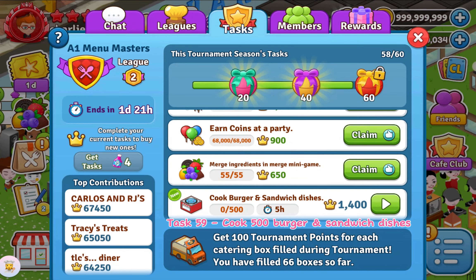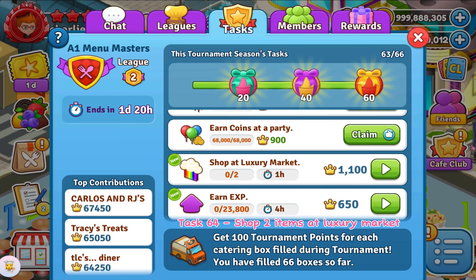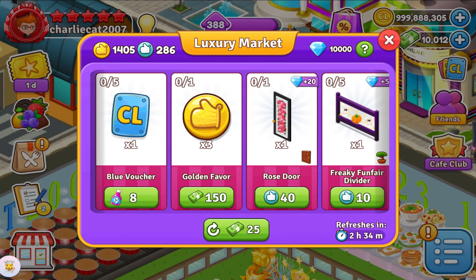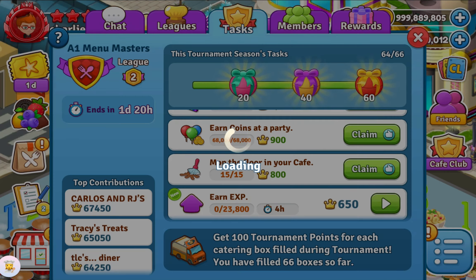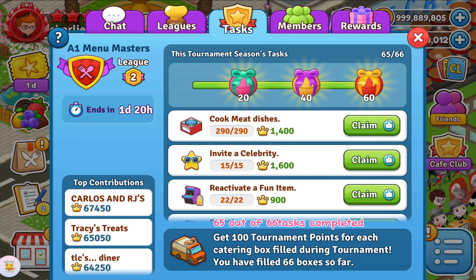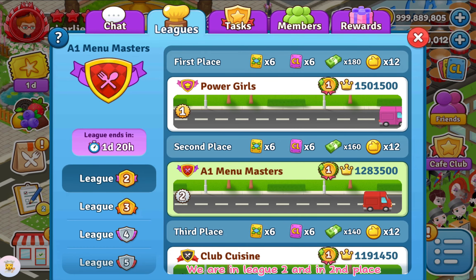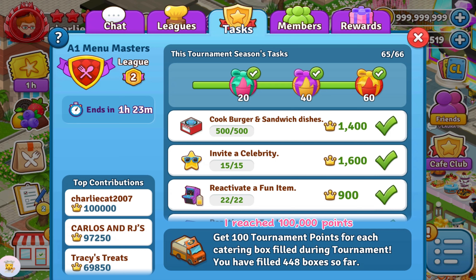Task 63: Collect 40 Tips While Visiting. Task 64: Shop 2 Items at Luxury Market. Task 65: Earn 23,800 XP. Task 65 out of 66 pass completed. We are in League 2 and in 2nd place. I reached 100,000 points. See you in the next video, bye!